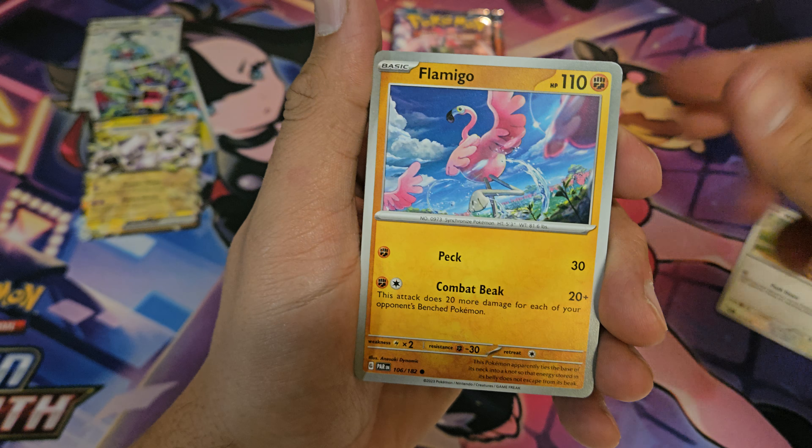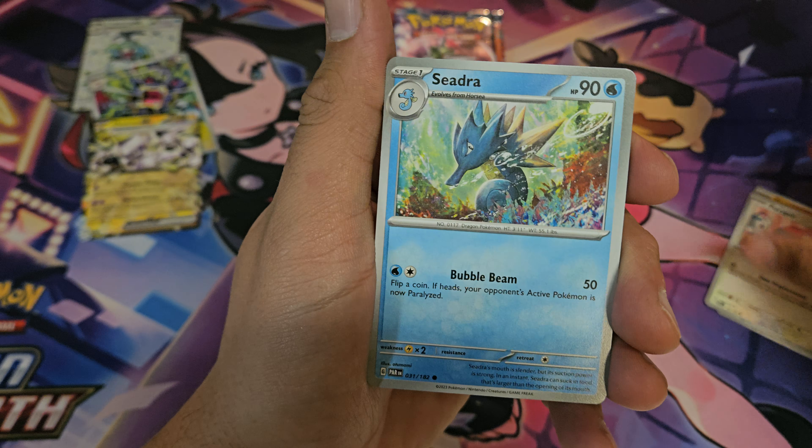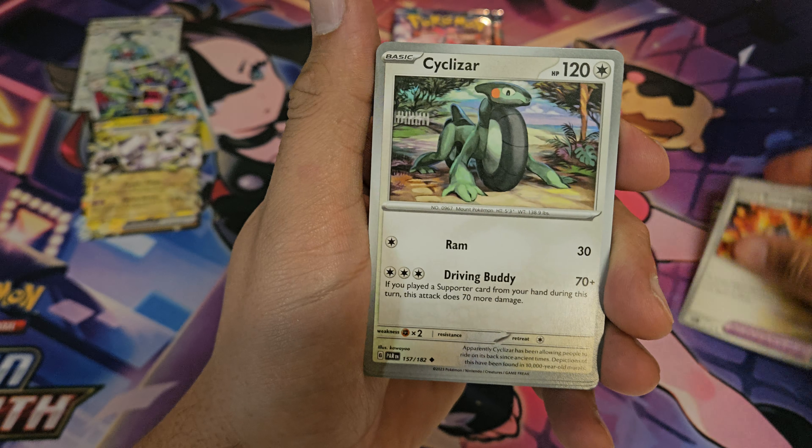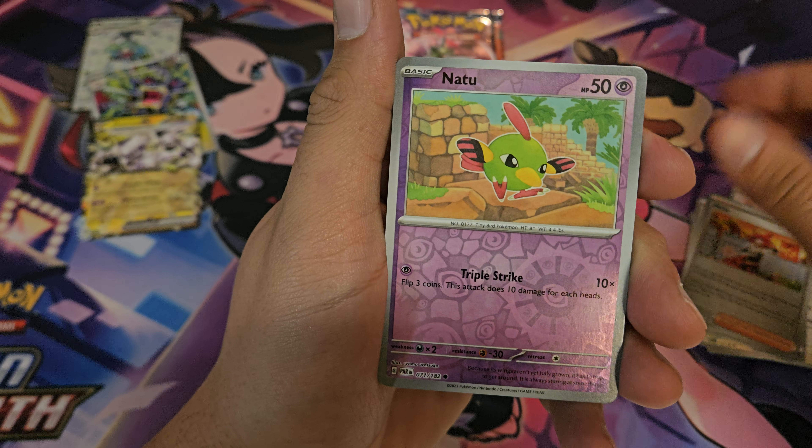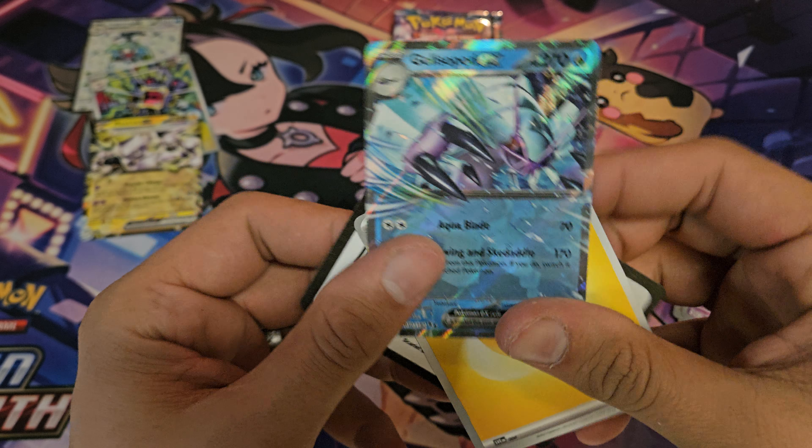Whismur, Flamigo, Porygon, Seedra, we got Cyclozar, Mela, Natu, Golisopod EX.